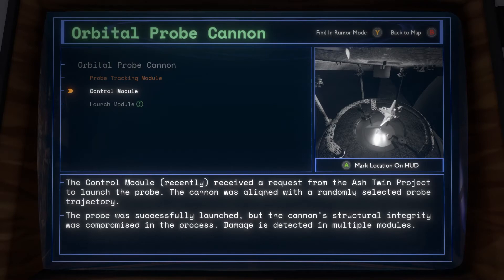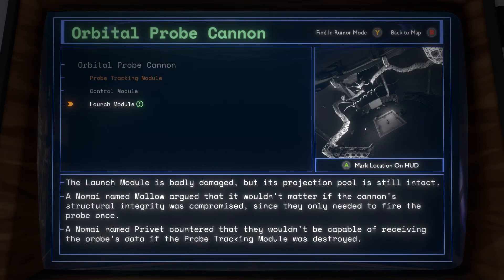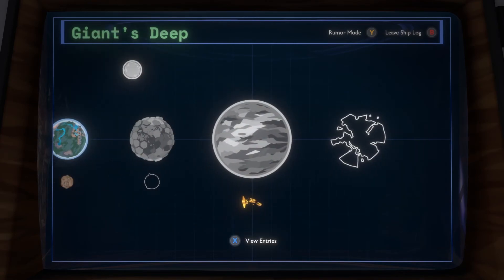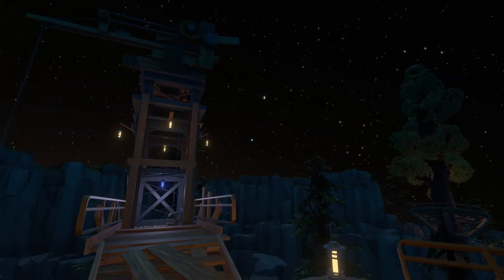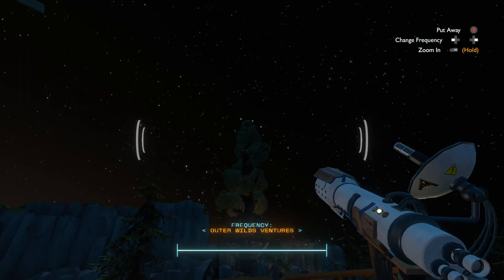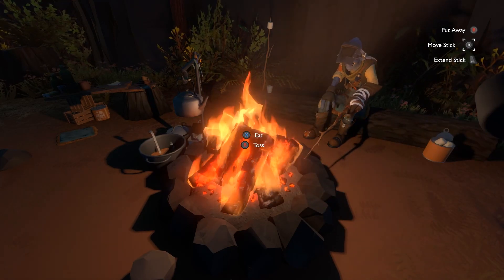Underwater — is that what that looked like? It kind of just looked like it was in a weird void. I did notice actually that it looked like it was in lightning. And the Giant's Deep — the big core of it underneath the water — it looked like there was lightning around it. So maybe it's actually in the core of the Giant's Deep. But why would that be? That doesn't make any sense because it got launched into space. The control module recently received a request from the Ash Twin Project to launch the probe — cannon aligned with randomly selected probe trajectory. The probe was successfully launched but the cannon's structural integrity was compromised in the process, damaging multiple modules. A Nomai called Mallow argued it wouldn't matter if the cannon's structural integrity was compromised since they only needed to fire the probe once. But another Nomai countered that they wouldn't be capable of receiving the probe's data if the probe tracking module was destroyed — which it currently kind of is. I thought it might be the dark bramble, but they're saying it's underwater. So anyway, with all that information adding to the mystery, I'm going to go ahead and leave it there. Thanks so much for watching — if you liked the video, go ahead and leave a like, subscribe if you want to see more, and I'll catch you guys next time.